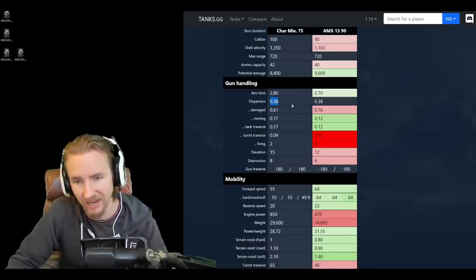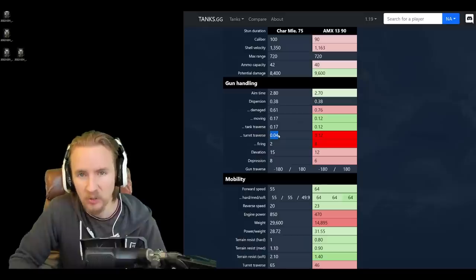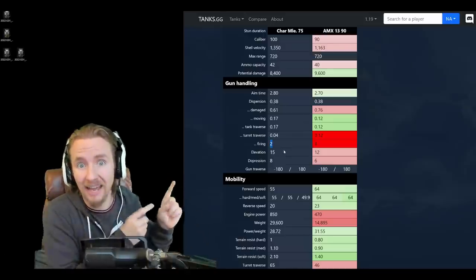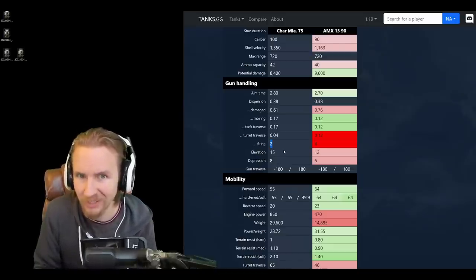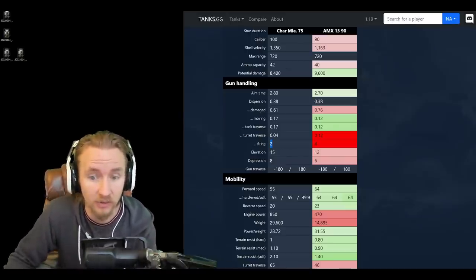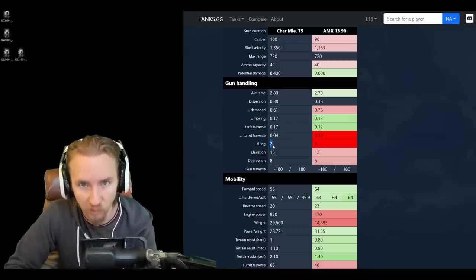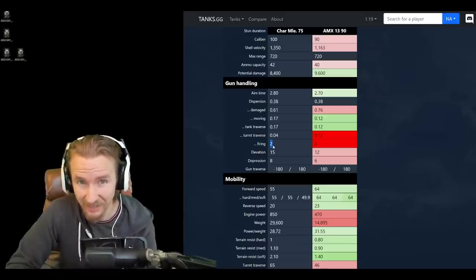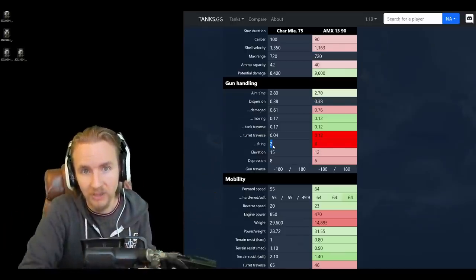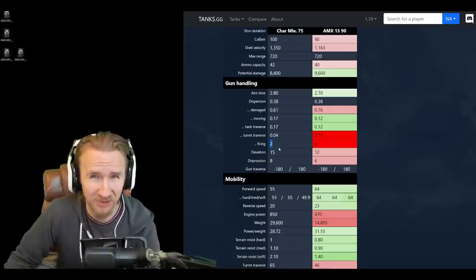Gun handling: 2.8 second aim time — not good, not bad. 0.38 accuracy — not good, not bad. Turret traverse gun handling is really good but when moving, not so good. Vertical stabilizers aren't ideal here, but I'd still use them because bloom after firing is critically important. The bloom after firing is an excellent 2, and vertical stabilizers will reduce this number — making vert stabs possibly the most important module on this vehicle if you want to deal substantial damage or snipe.